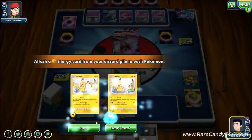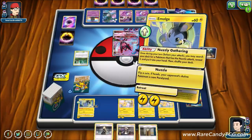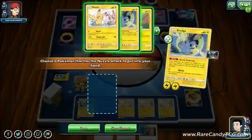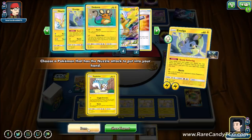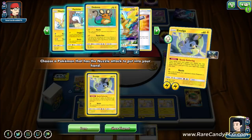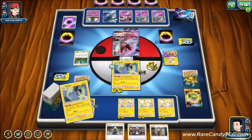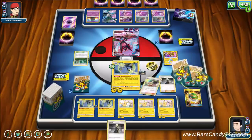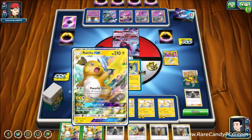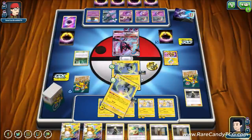We attach and use Nuzzle Gathering to thin more cards before we play Cynthia. We'll grab Pachirisu. We want to keep Dedenne in the deck as a surprise element — in case we need to pick off an Inkay late and our opponent doesn't know we have access to it, otherwise they might play around it. We find Raichu and use Nuzzle Gathering again just to thin more cards so we don't top deck into excess Nuzzle Pokémon next turn.